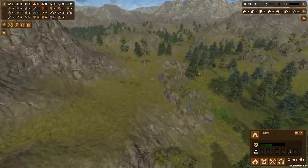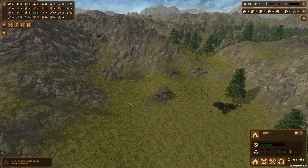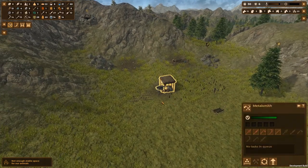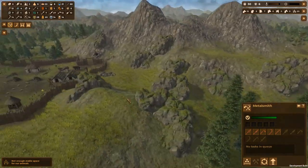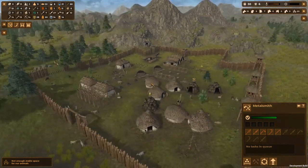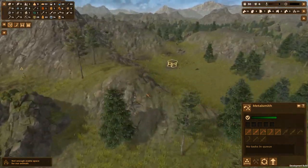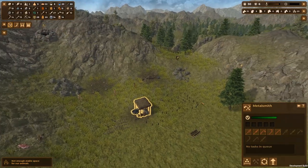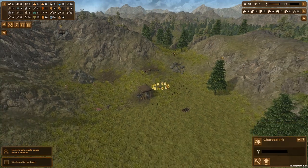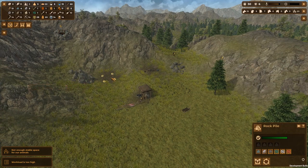We've finally reached the Copper Age, which means we are developing a little copper processing area where we're going to try and keep things super efficient. It was pointed out that it might have been a good idea to get the Metalsmith working closer to the storage facilities so they'd be able to deliver things right away. But the thinking here is we've got trees we can chop down and put into the woodpile, then go to the charcoal pit to make charcoal, and the charcoal goes to the rock pile alongside copper.